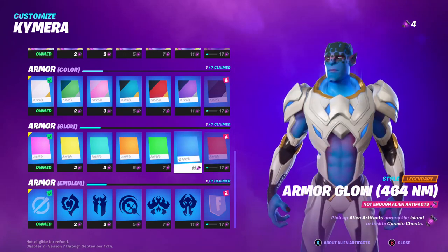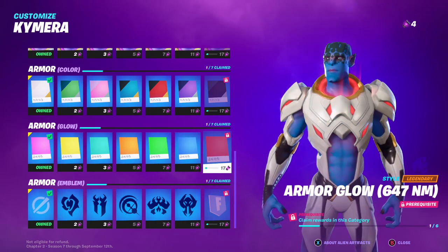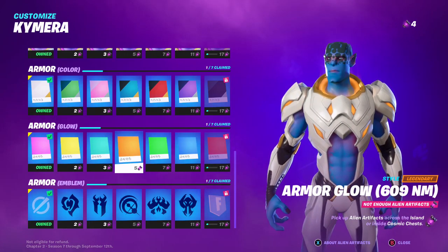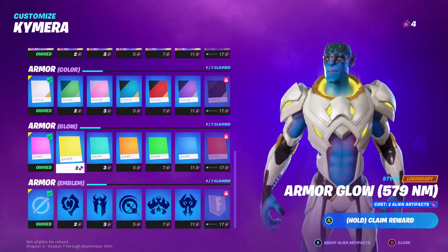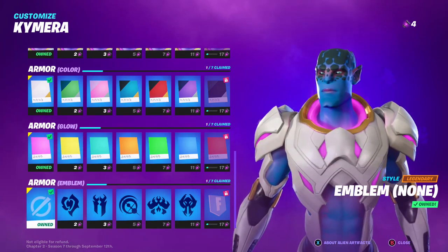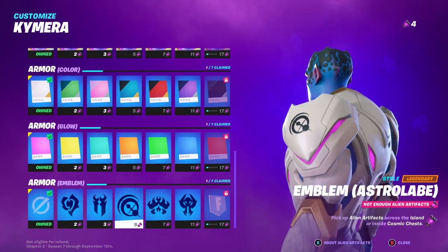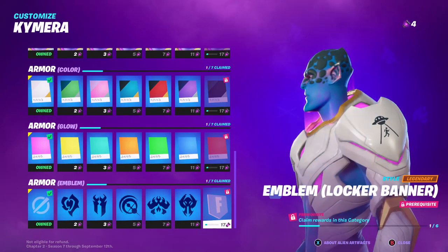Then for glow colors you've got pink, which is like what's around the neck — little changes, right. Basically pink, blue, green, orange, teal or mint, yellow, and the base is magenta. Then armor-wise we've got none — meaning nothing there — and then the Polisir, the Gemini, the Astralobe, Aurora, and Zenith. And the final thing is the locker background, a sort of locker thing. Yeah, that's everything.